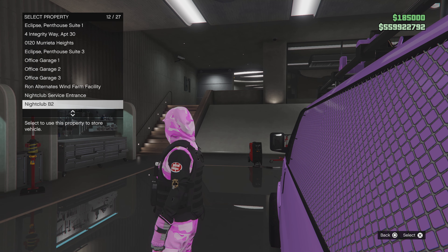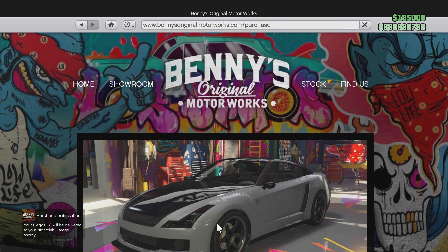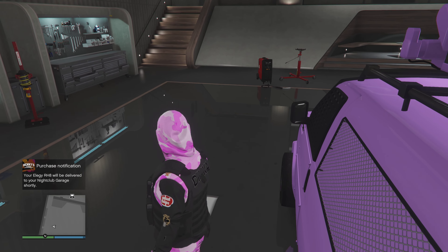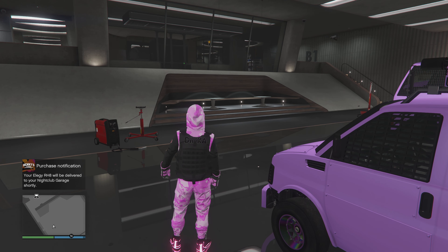Go up to B2 and simply purchase the Elegy over the Speedo Custom and delete it. Once that vehicle has arrived, you can jump back into the Speedo and change the plate to a custom plate — just don't lose that Yankton, you know what I'm saying.